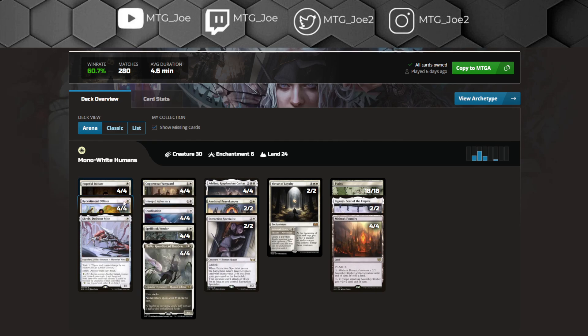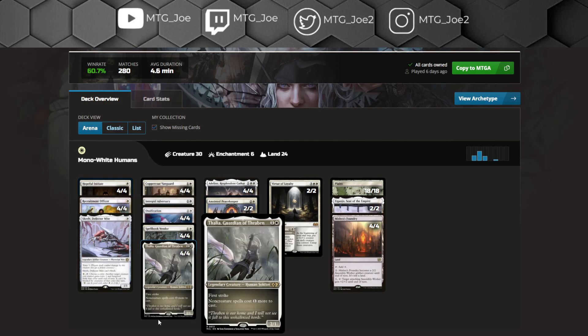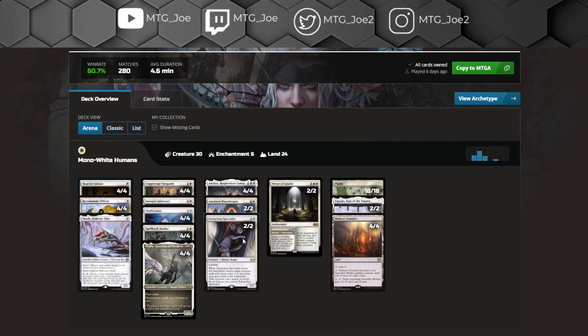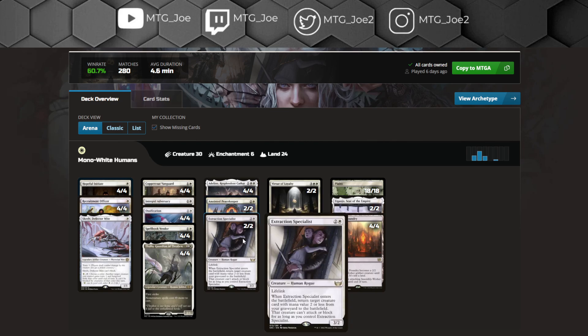Spellbook Binder is kind of the new addition to this deck — every turn letting you pay one to give your creatures a Sorcerer role, which gives them a boost in power, and whenever they attack you Scry, giving you some card advantage. Good one-drops in Hopeful Initiate, Recruitment Officer, and a single copy of Skrelv. We see copies of Adolin, Anointed Peacekeeper, and Extraction Specialist, which has been one of the more recent inclusions.